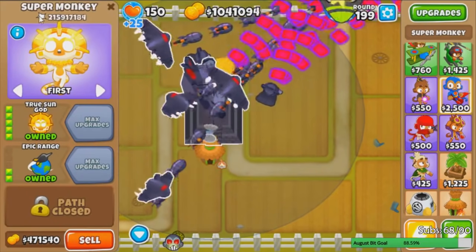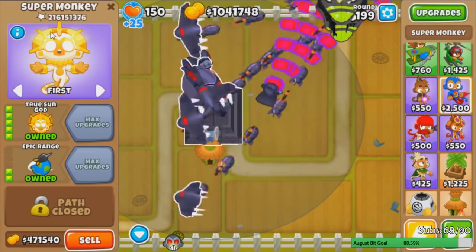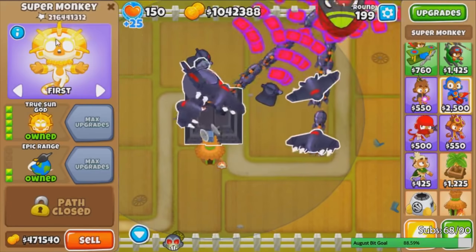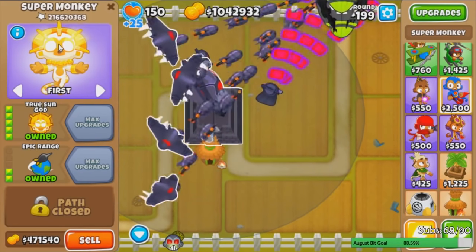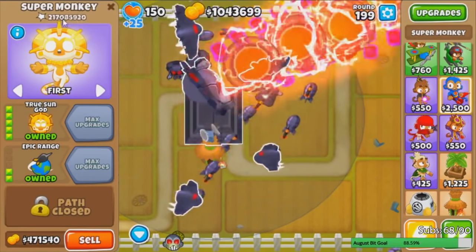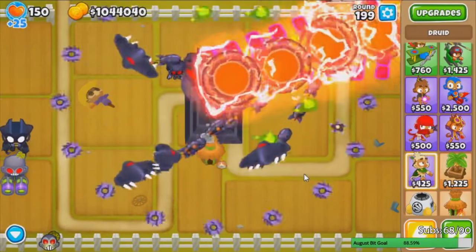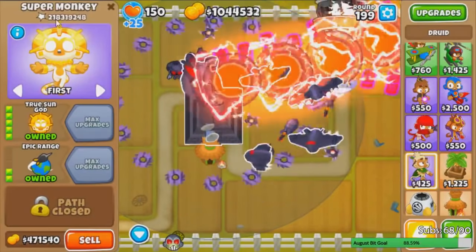Now that I sacrificed the two tier 5s to the temple, we're not allowed to get another Anti-Bloon or Legend of the Night. But if you didn't know — this pop count or damage counter does cap at a certain amount, and that amount is the 32-bit integer max, which is 2 to the power of 31 minus 1, aka 2.147 billion. I misread it — I thought we were at 2 billion, but we're only at 200 million. Only 200 million damage.